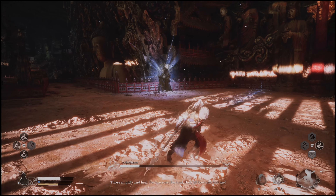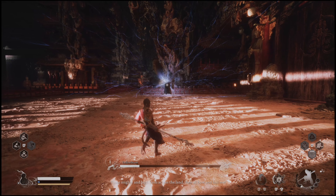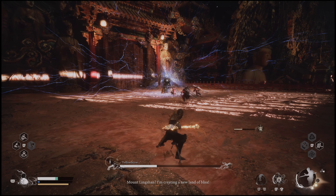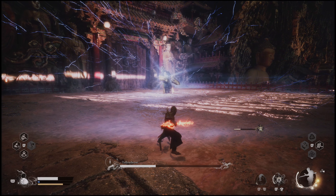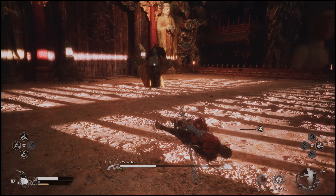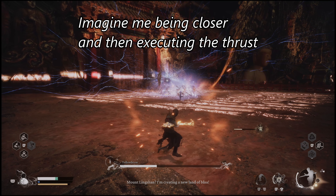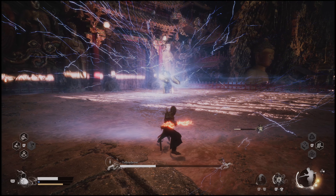The next move is this big AoE attack, and there are two options you can choose. You can either wait it out, or you can try your thrust attack. And if you're close enough — which I wasn't in this clip — but if you're close enough to hit this, you can disrupt his AoE attack and go ahead and put more damage on the boss as well.